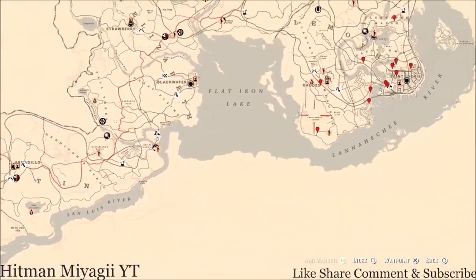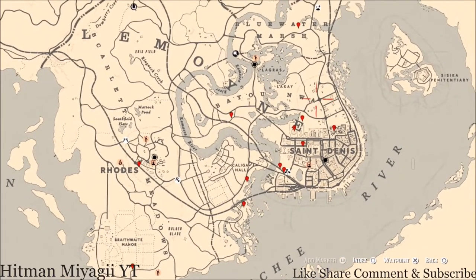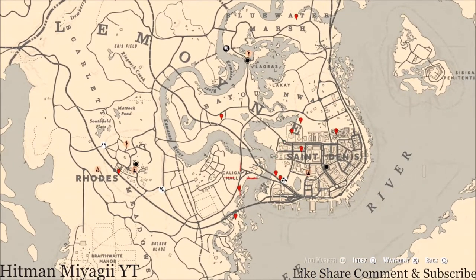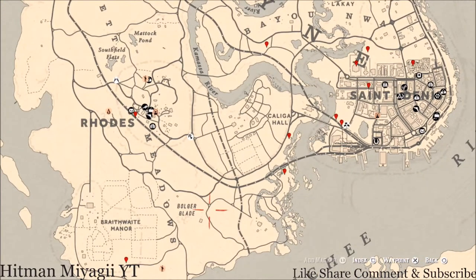Let's go over to the Lemoyne area of the map — this is where we do most of the stuff. The cycles for today, Tuesday August 10th, are: family heirloom cycle 6, all luxury cycle 3, coin cycle 5, arrowhead cycle 3, wildflower cycle 2, antique alcohol bottle cycle 2, all tarot card cycle 1, bird egg cycle 2, and fossils cycle 6.